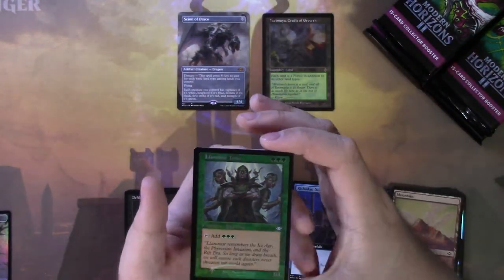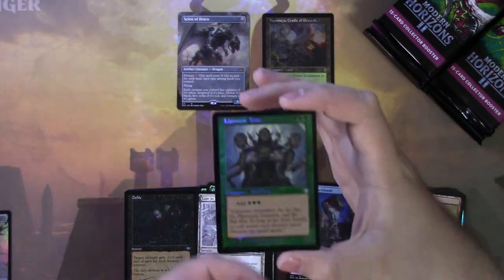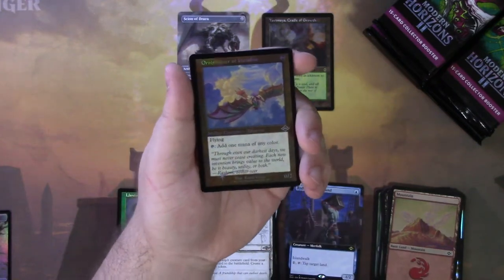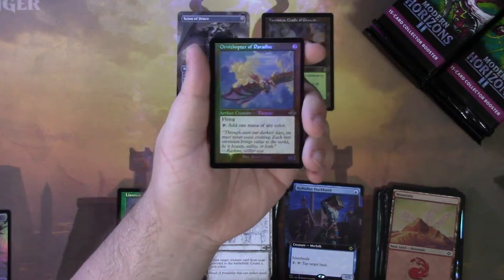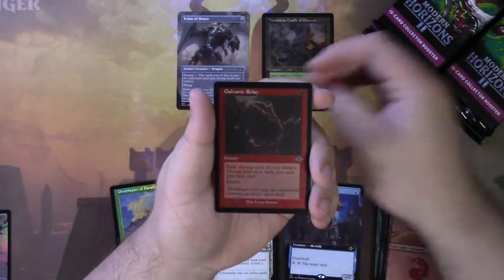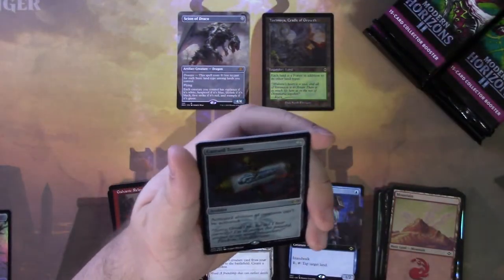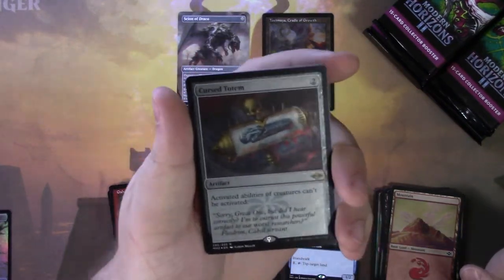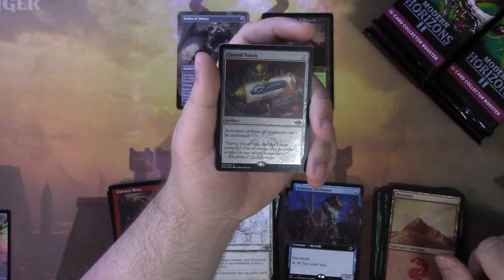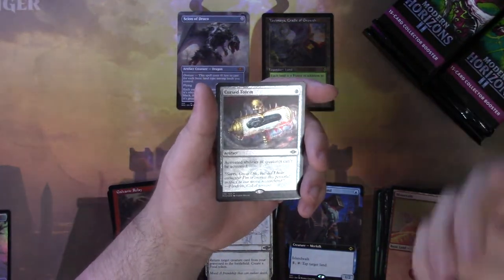We got Lord of War Tribe — the foil retro frame of this guy. It's cool to get cards that are actually kind of playable in this slot. We have Ornithopter of Paradise in a retro frame foil — I was kind of surprised to see a card like this, but honestly it's a nice addition. Galvanic Relay — an etched foil retro frame card from Modern Horizons 1. Hey, Cursed Totem! And this is an etched foil Cursed Totem too. It sucks that this card isn't really worth much anymore because of this reprint — it doesn't really see much play.